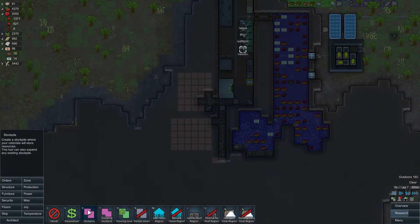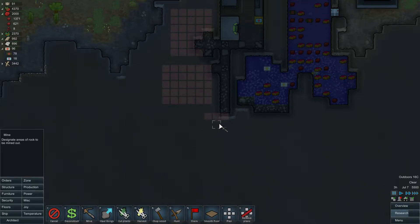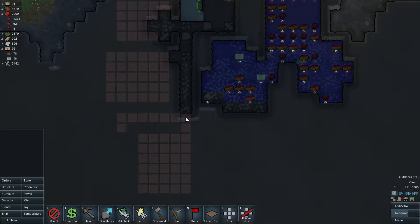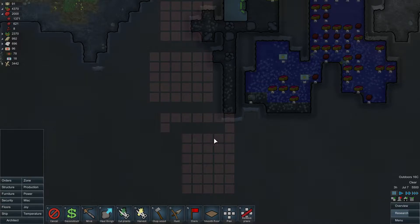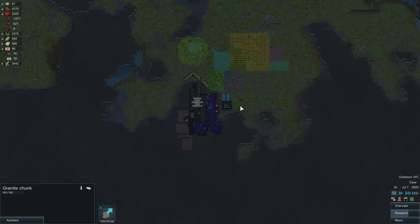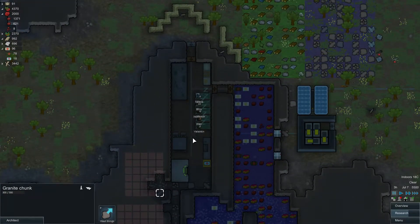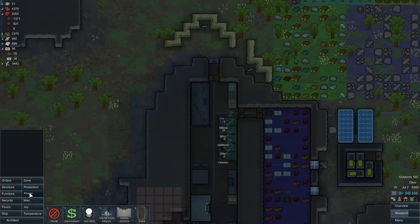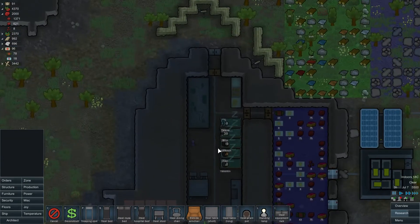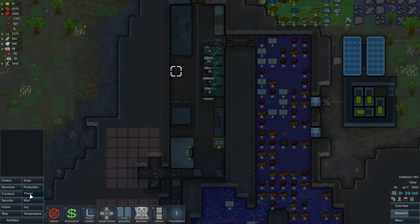We've already started building two of these rooms and I'm slowly starting to build some more. I might curve this hallway in a little bit and start making rooms that branch out. So the plan is you have your hallway that colonists walk down, then you have your door and then your room. Every room is supposed to have a heater and a light. The heater is debatable if you're in a very warm climate. A light is always essential — so I'll put a standing lamp right here so it's very bright and people won't be pissed off that it's dark.